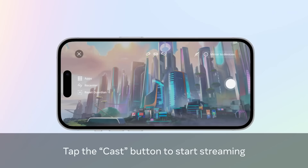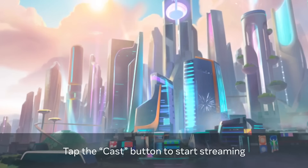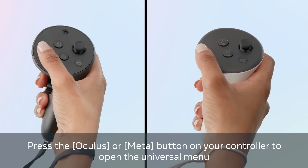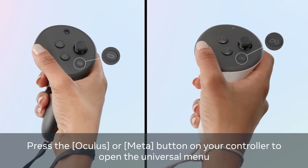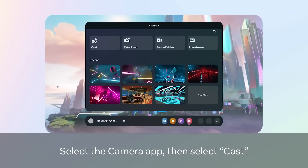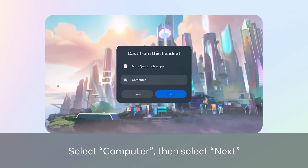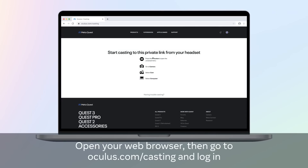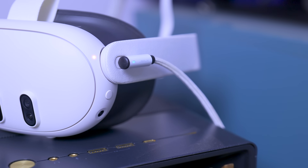Another update is improved wireless casting reliability. Wireless casting to TV was actually removed a while back by Meta because they said it wasn't reliable, and it seems like they've now achieved that reliability. So if you like casting wirelessly to your TV, smartphone, iPad, or PC, now you can and it will hopefully be more reliable. There's also a big update to casting via display output to external displays.